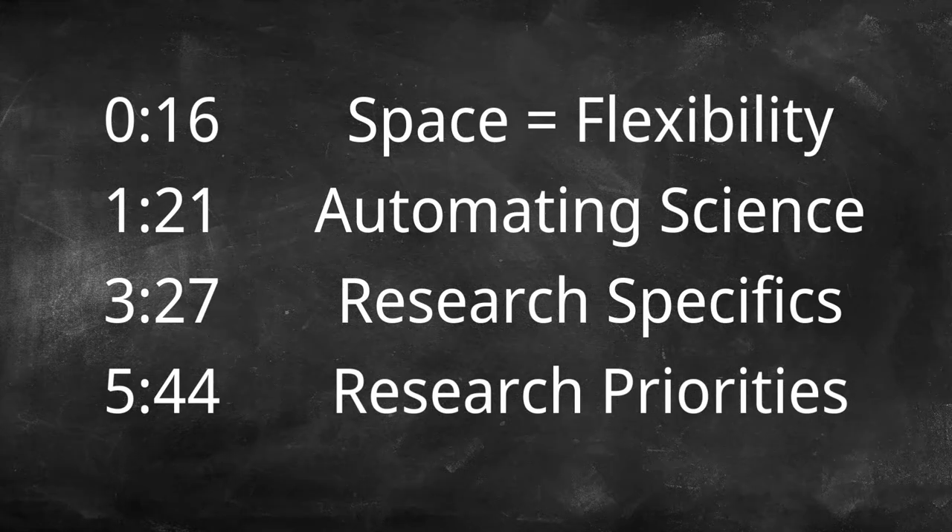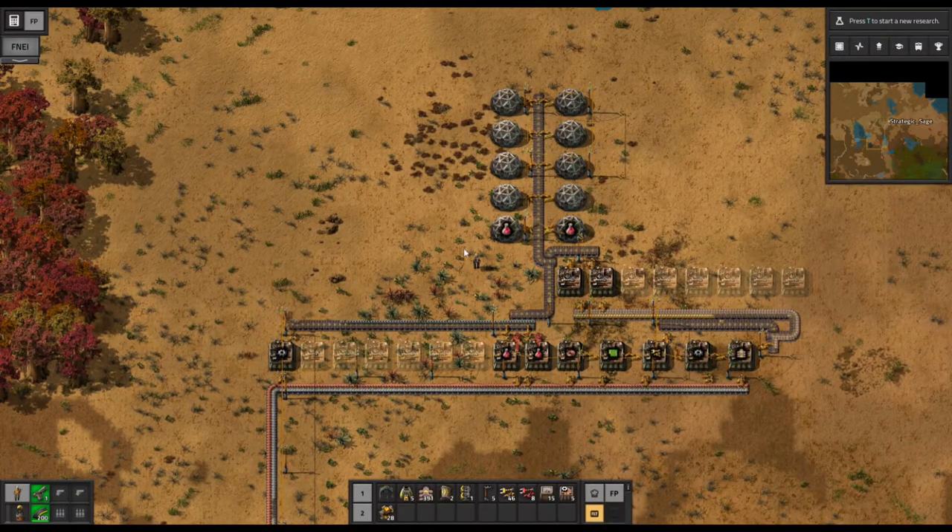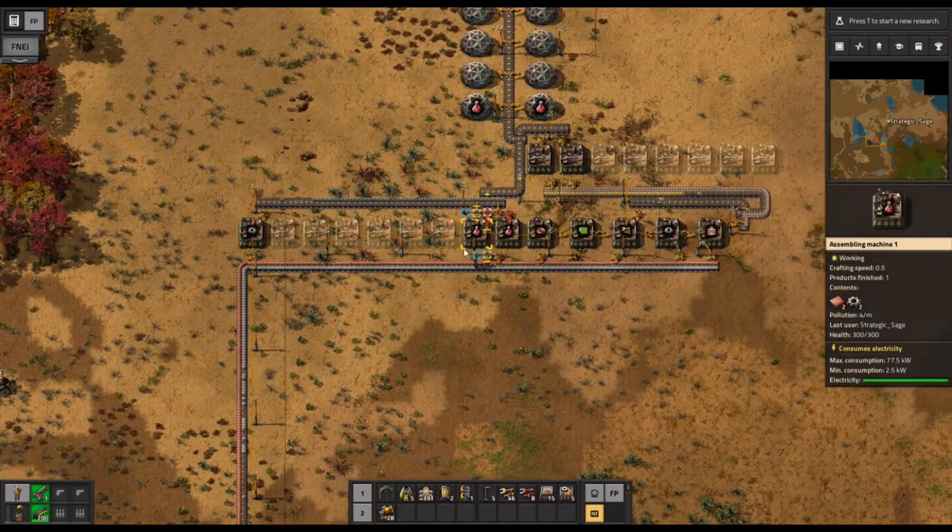Jumpstart Smelting and Jumpstart Essentials are in place. It's time to wrap up our initial design of the Jumpstart Factory by automating science, which is the proper end of any good factory — being able to automate technology advancement and get some new capabilities and upgrades in place.